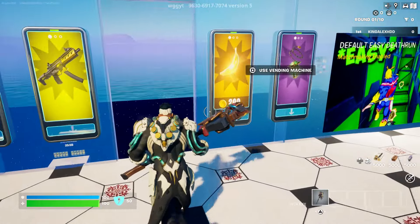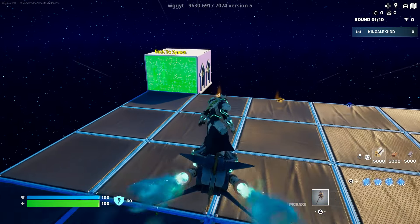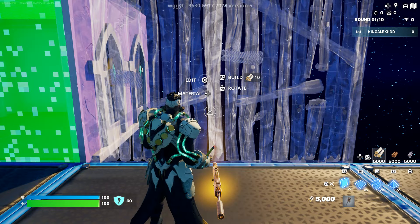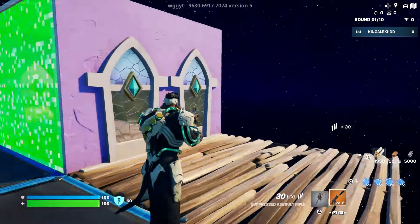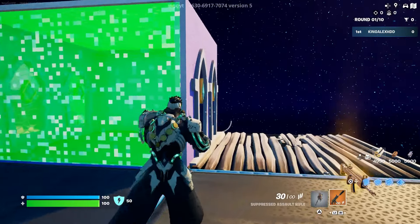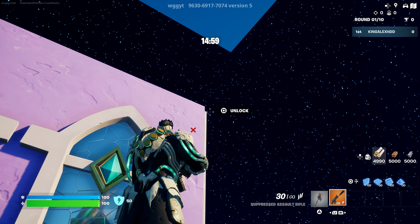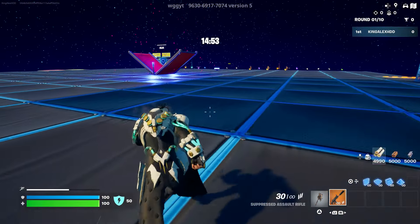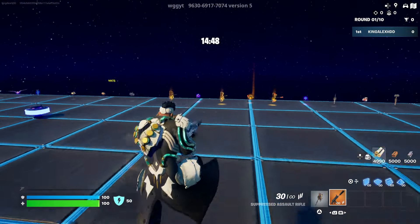Jump down, open the glider, turn around, and look in this direction. Build a floor right here. For reference, I'm at this spot — look at this window right here next to where it says 'back to spawn,' in this little corner right here. It's going to say 'unlock' — interact with that and the timer will start counting down from 15 minutes.